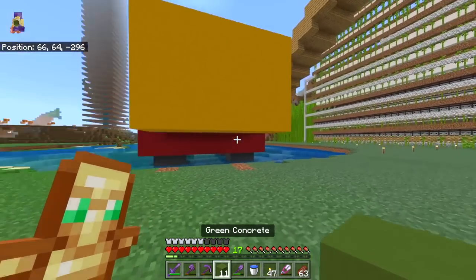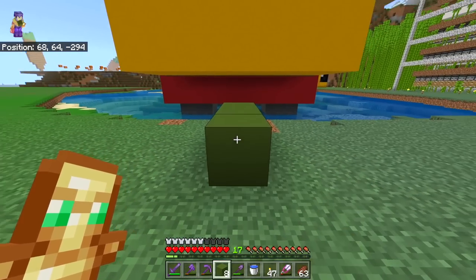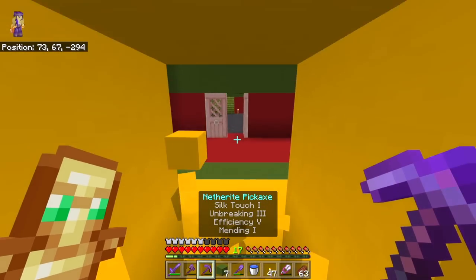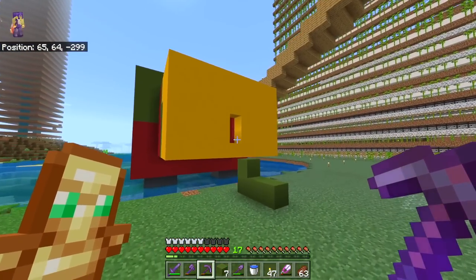We just want to finish up now with a big green line that goes all the way around, connecting from the red to what's going to be the yellow because this is where the face finishes. I've only got 54 yellow concrete so we really have to just pray that this is enough. Building all of these blocks up here and realizing very quickly that we have definitely under-brought concrete. I assumed it would be enough but I assumed all wrong.